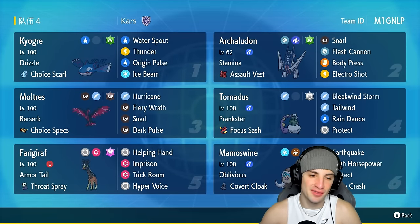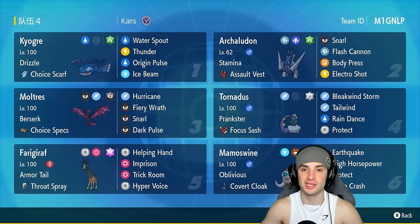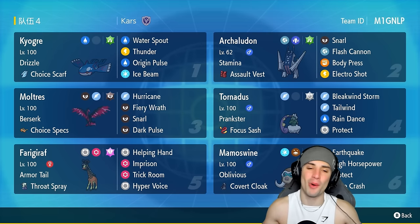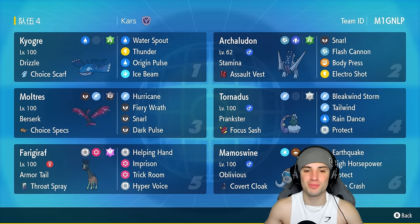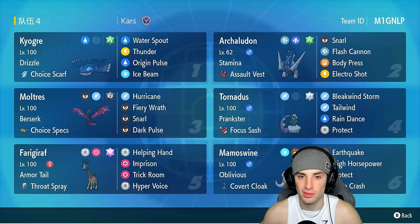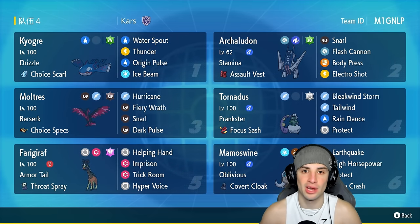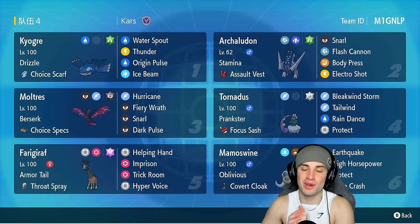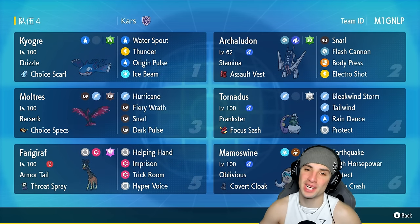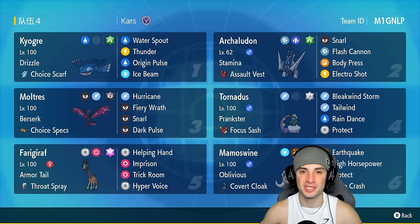So guys, we ended up going one and two today. The first match we absolutely dominated and swept. The second match — I'll be honest — our opponent just outplayed us; Zamazenta was insane, that was a good match on their end. But the third and final match — come on man, that should have been an easy dub. We missed Origin Pulse all four times. If we just land it turn one even on Shenpao — KO it, Imprison Trick Room — it just didn't work out. It happens, I'll take that on the chin. That's going to be it for today's video — smash that like button and if you're new here click that subscribe button so you know when all my videos go live. Catch you on the next one, peace out everybody.